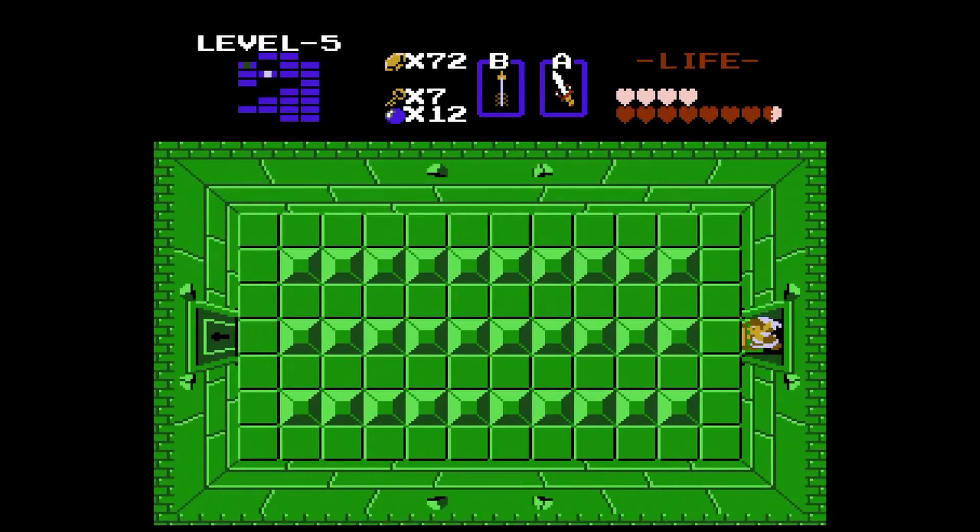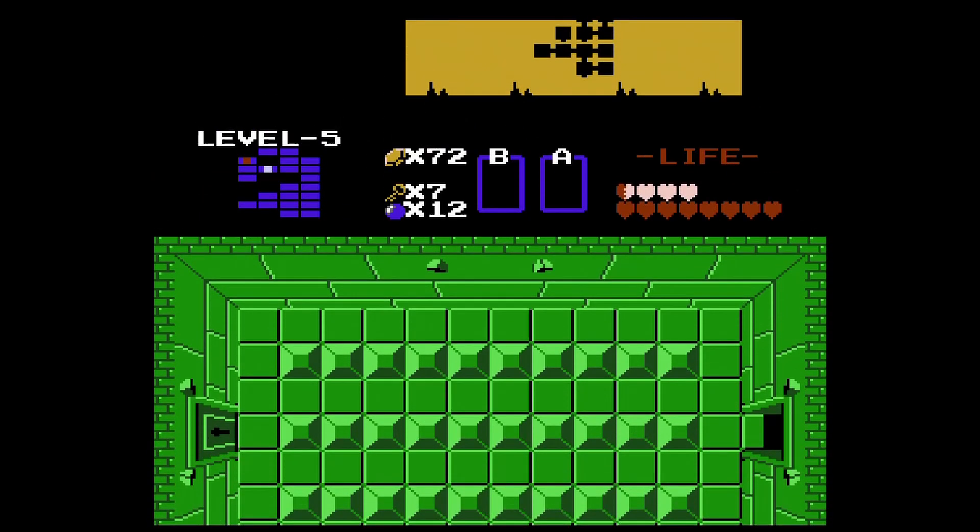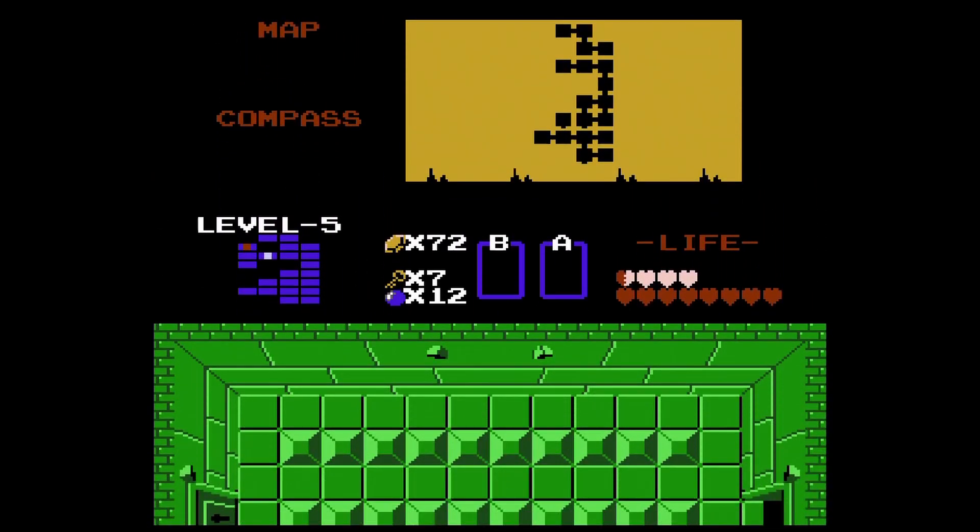Here's a room just full of Pols Voice. If you didn't know that arrows get these guys in one shot, these would be pretty difficult enemies to deal with. They have sporadic movement so you can't really tell where they're going, so if you're just using your sword you can get hurt a bunch.